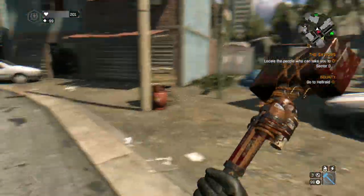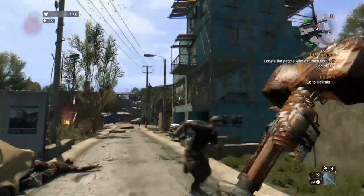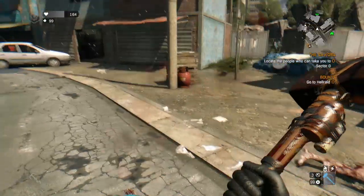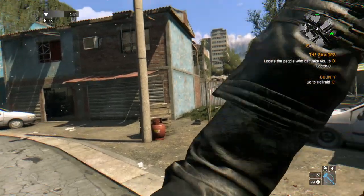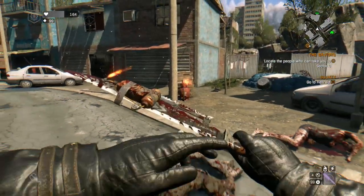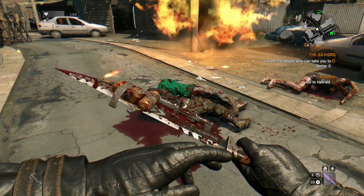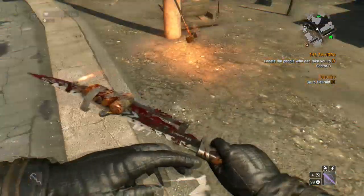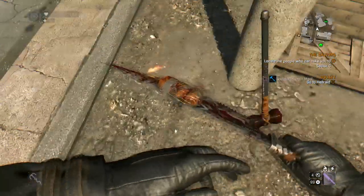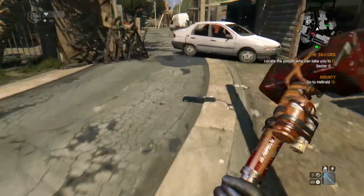I wonder if I can throw these weapons. Let's see. Whoa — that's going to blow and I've left the weapon there. I thought the weapon might have... looks funny how it landed. I want that one back. Let's equip it again — where's it gone? Here it is.